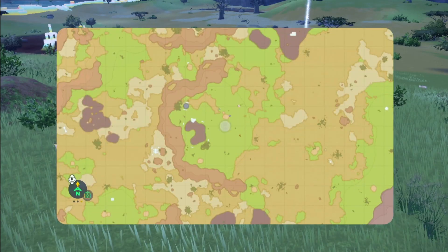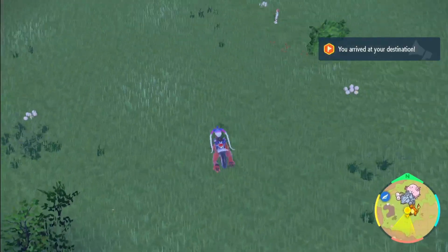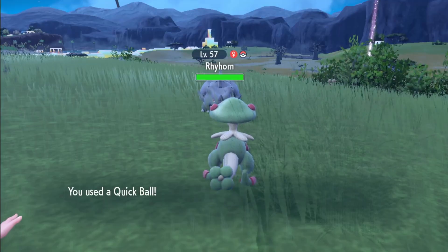To get Raihan, you're going to go to the bottom right corner of the map, be in the Savannah biome, go around the middle right here, and then we're just going to be looking around until we see a Raihan. So there's one — found one straight away.